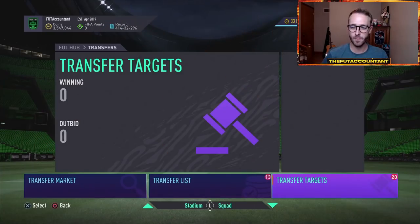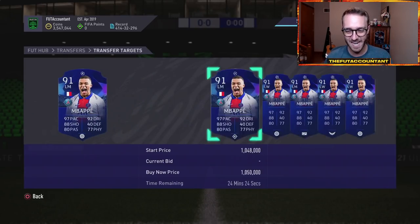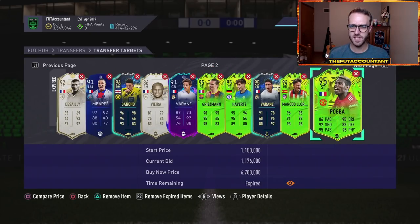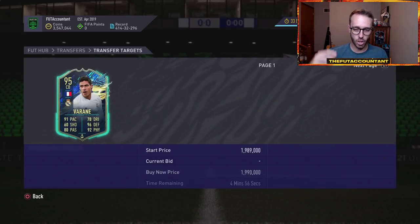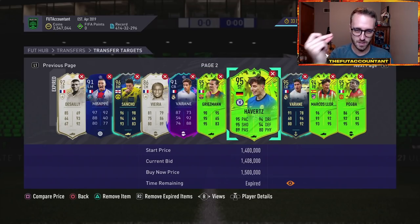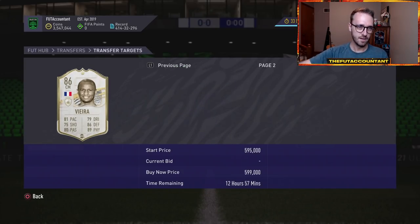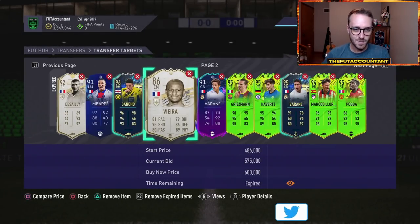If I could speak to Foot Economist or EA Sports, I would say get this figured out, because for your user base, it makes things a lot easier when they can A, find them on the market, and B, if I want to do an SBC, I don't have to look for a card that is extinct and snipe it for 15 minutes because I can't find it. That is my small rant. I'm not upset at EA Sports about it. I just know they can do better because these cards get their price ranges updated quickly sometimes, and then we have to wait weeks for other ones.